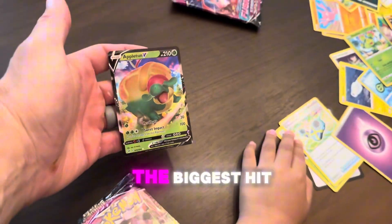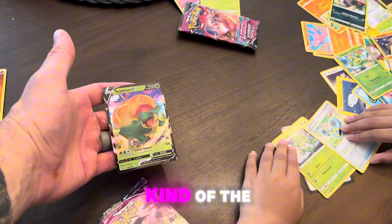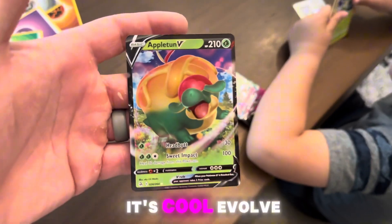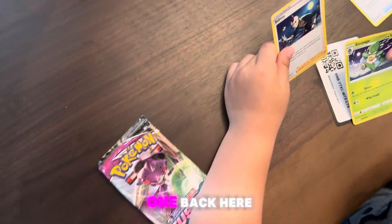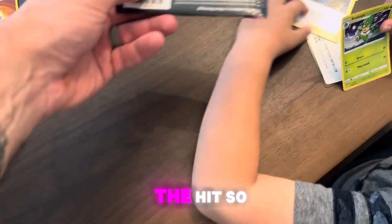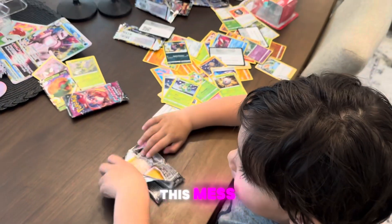Come on, come on — Appletun V! Not the biggest hit, but I do like that Pokémon a lot. He just looks kind of — it's just an apple dragon! Look, he's evolved. He's cool. There's a code card — we'll hang on to this one.